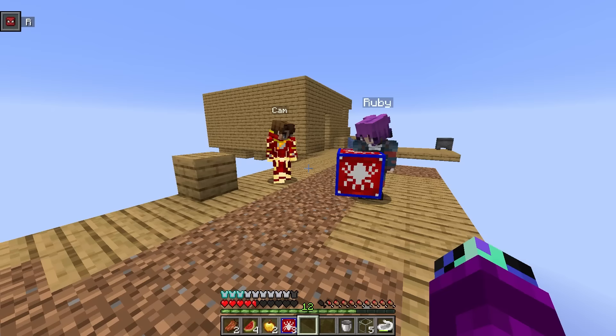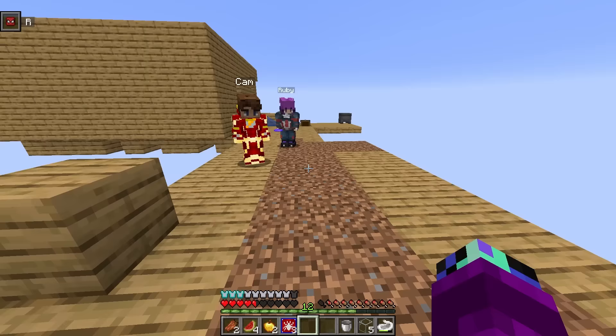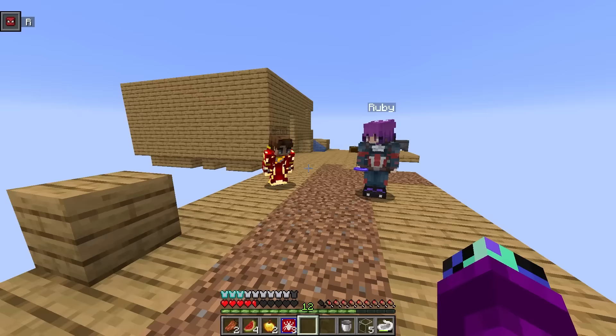I'll try again — hopefully it actually does something. Whoa, I just got a cool helmet! It looks kind of cool. What does this helmet do? Protection IV — that's four, that's pretty good. But I think my Captain America helmet is better. Cam, it's your turn now since you guys can actually get stuff from them. I'll open mine — I got a stick. These drops are getting worse and worse.